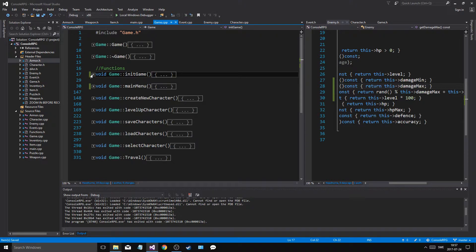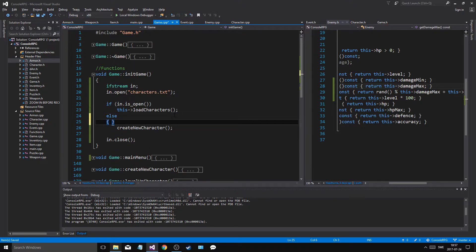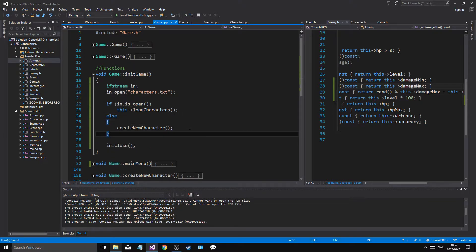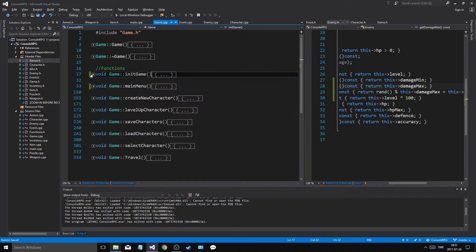And then we will save — we could do that. So we create the file if there isn't a file, and save characters.